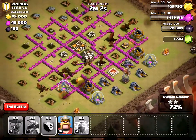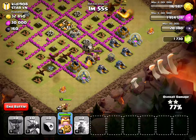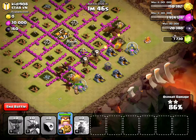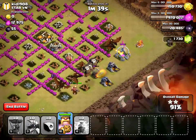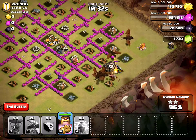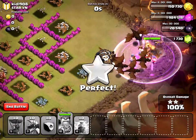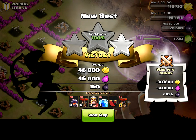Two archer towers were all destroyed, so I think I'm pretty good for a three star. I didn't even use my Barbarian King but I'll throw him in just for fun. This is a three-star attack — I'm pretty confident at this point. If you have any comments about how I could do a better attack, please leave them below. Don't forget to subscribe and like the video. I'm at 97% now — the last thing is in the corner of this builder's hut. Another three-star attack, thank you for watching!